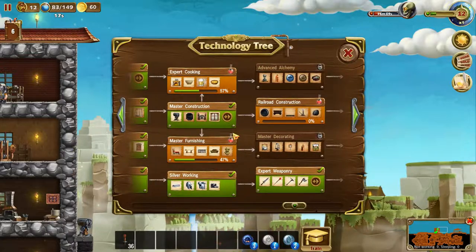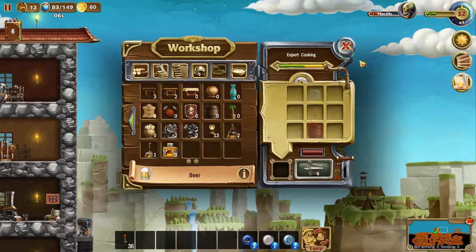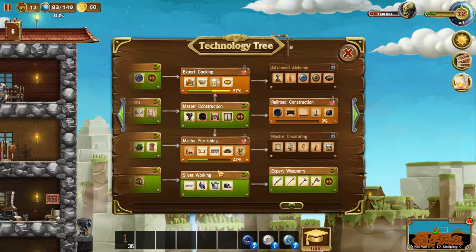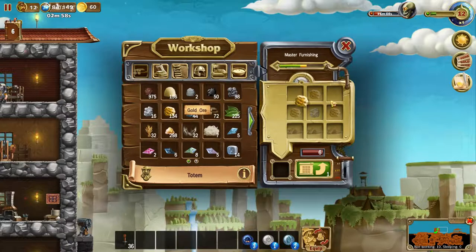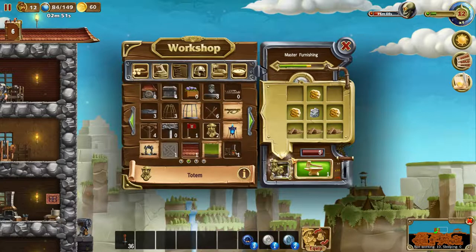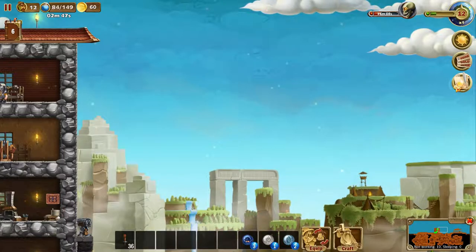Let's take a look at the tech tree. We need to finish expert cooking — pretty sure stew is being made right now. We can't make the barrel yet. Then we need master furnishing. I guess we can make a totem, even though it costs gold and some silver, but we can afford it. We already have three, so yeah.